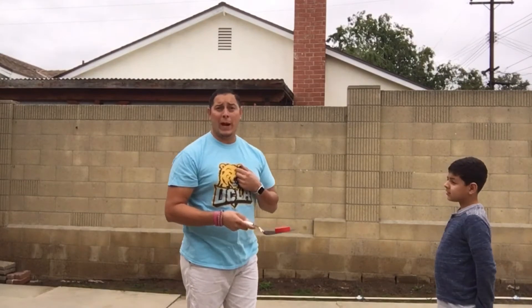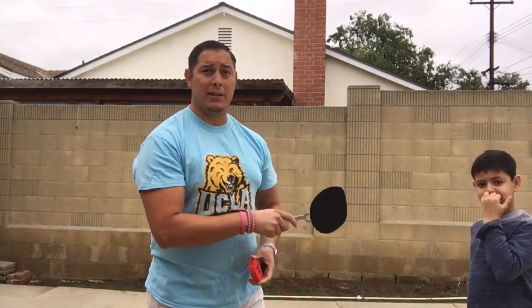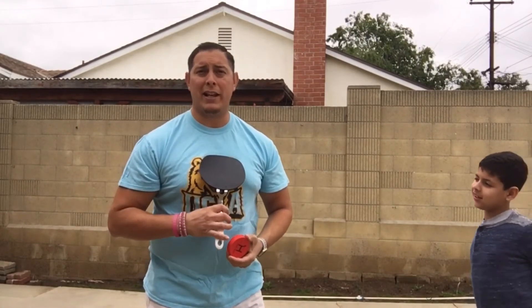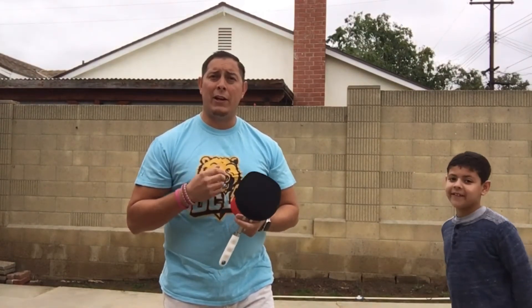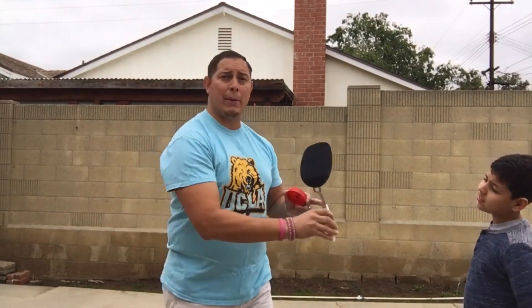If I call heads and it lands heads on the floor, I am not going to do the exercise — my partner Jordan will. If I call heads and it actually shows tails on the floor, then I will have to do the exercise. We're going to agree on jumping jacks. I'll do 10 jumping jacks if I don't call it correctly, and Jordan will do 10 jumping jacks if I do call it correctly. I'll get two rounds as the first flipper, then my partner gets a turn.